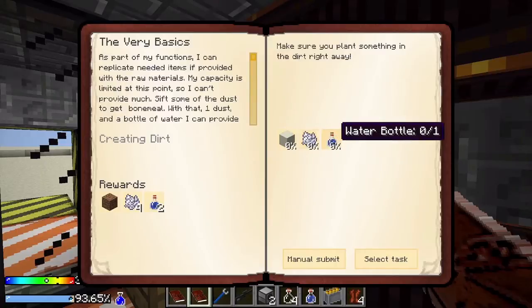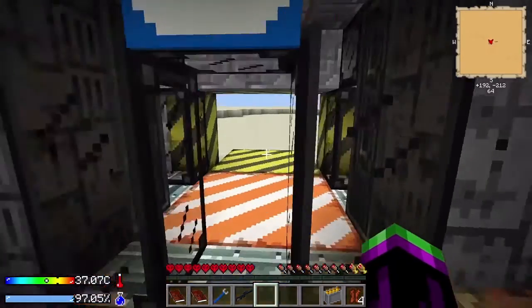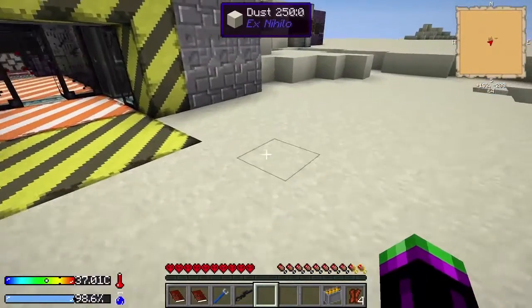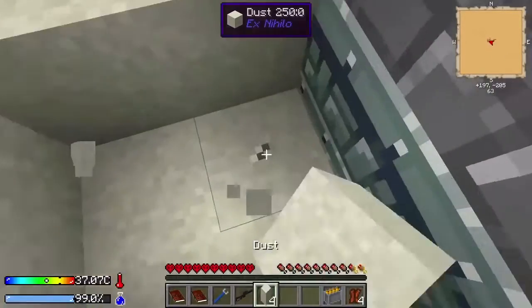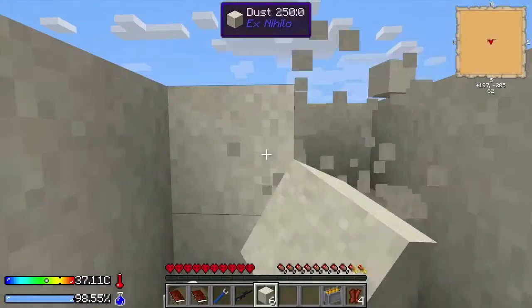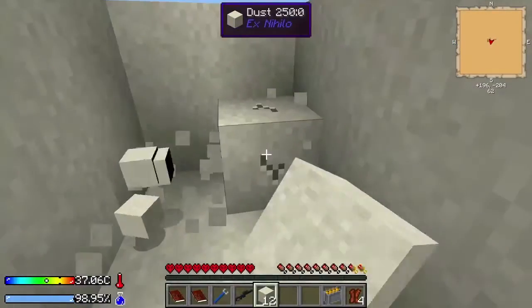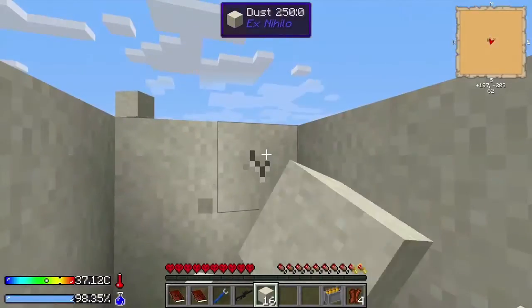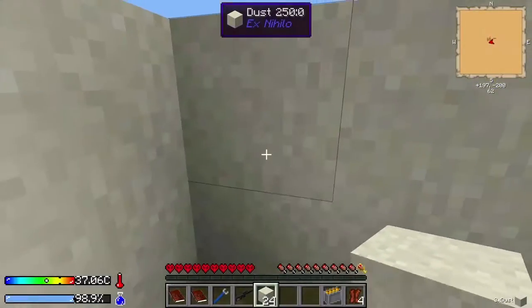Before we deal with Impa, I think we need to set up a perimeter because we've got no protection here - a whole lot of nothing. So let's dig ourselves a trench. We might build ourselves a wall too, but what we very much need is something that'll trap us some enemies. Zombie flesh will likely be our first source of food. Bones will help grow our trees. But we're probably going to want some way of disposing of the creepers, because they are not going to die in the sunshine.